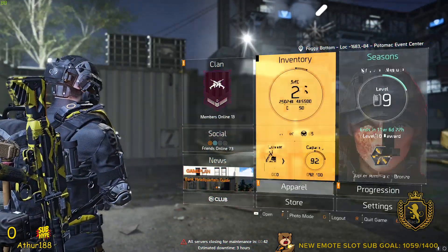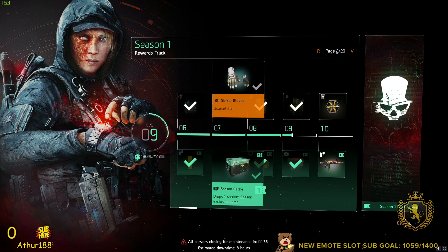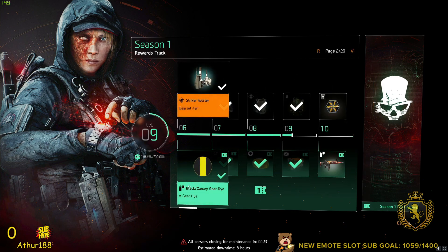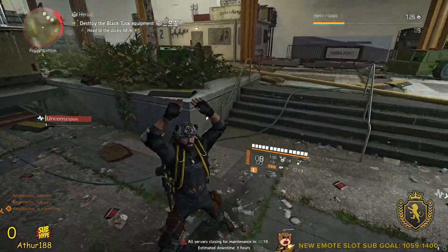Each level is 700,000 XP — I've done nine levels so far and it hasn't changed. You get a whole bunch of different items; this battle pass is pretty dope. I'm in love with the striker outfit, already rocking it, and my other favorite item is the black and canary gear dye which has my character looking super fresh.